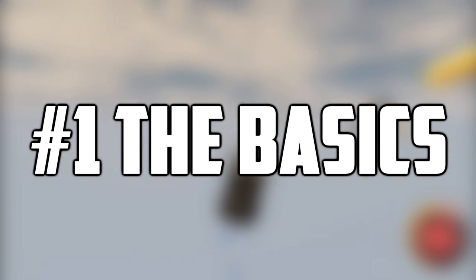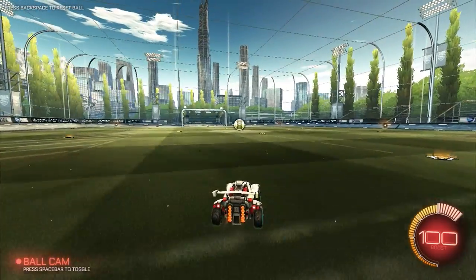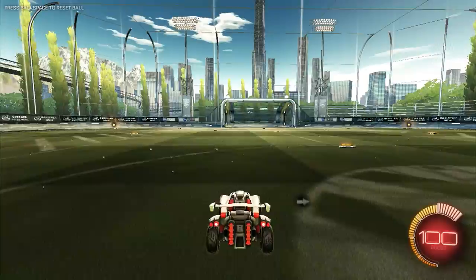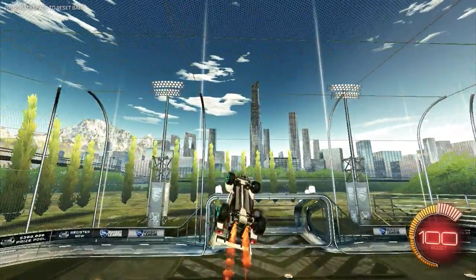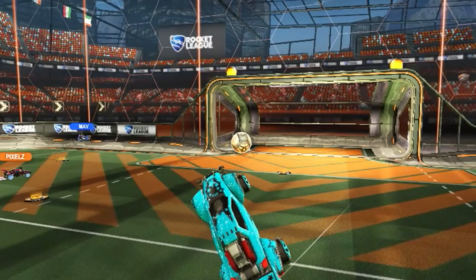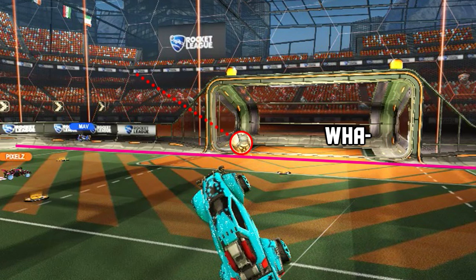Number one: the basics. The very first thing you should learn is basically how to fly — that's pretty simple, just jump and boost off — but the hardest part is to hit the ball while flying. All you have to do is make a note of where the ball currently is, then understand how fast the ball is going and how its speed will change in the future.